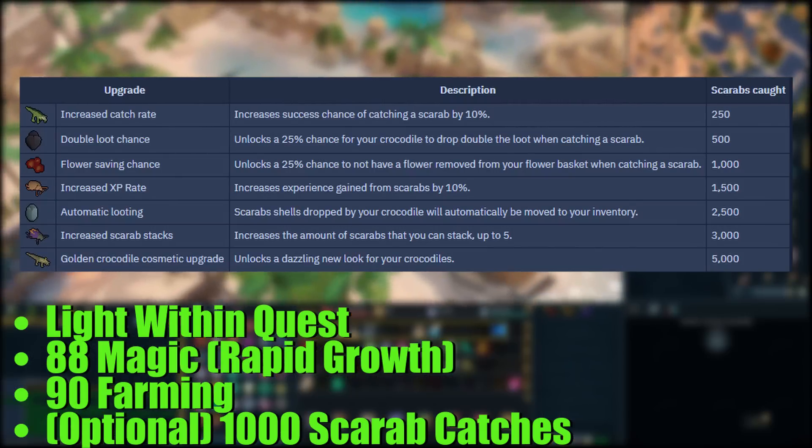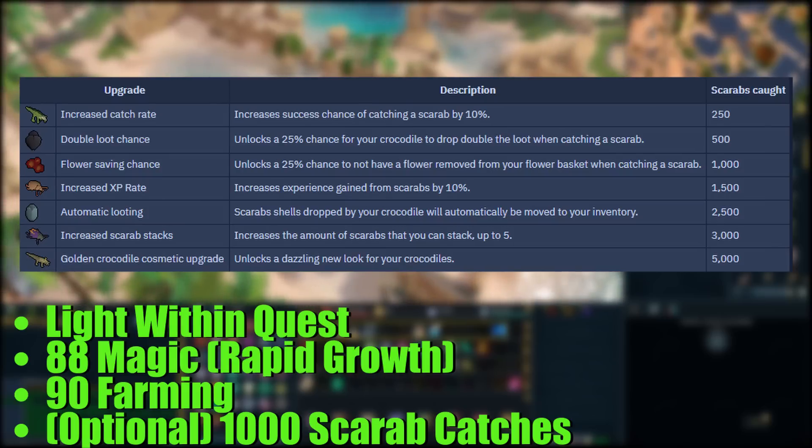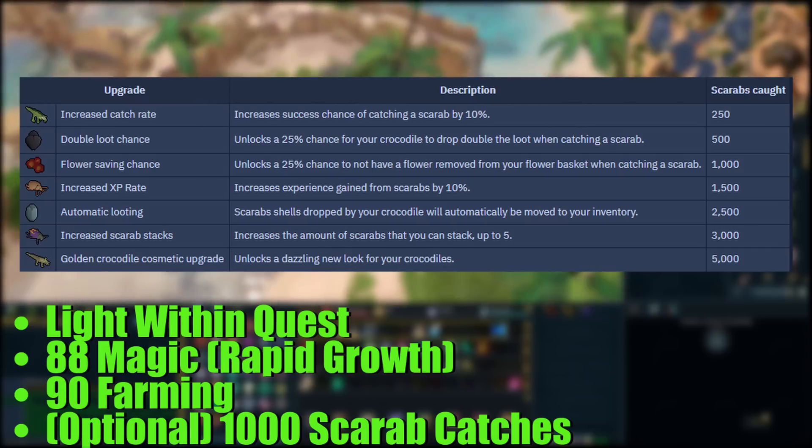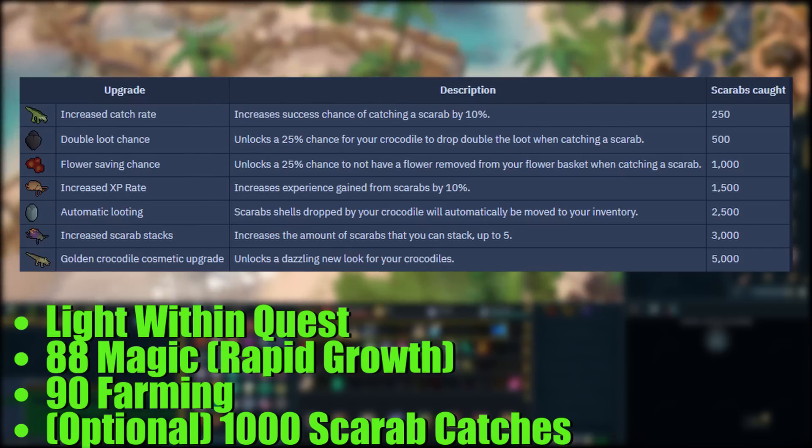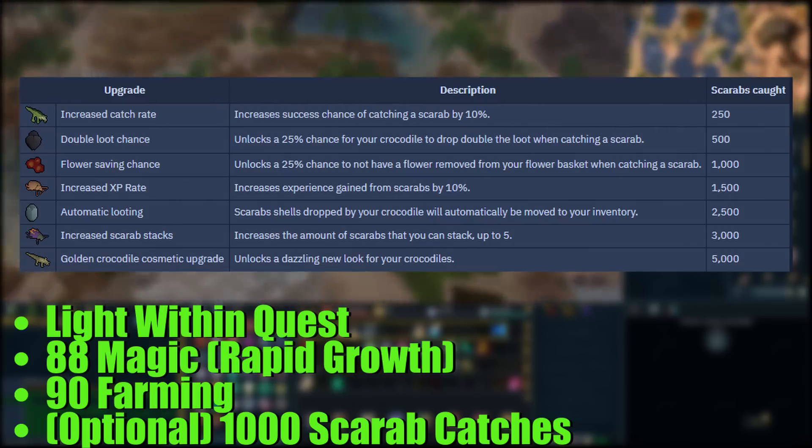Having the Master's Farmer outfit is nice too, and the Dundee Crocodile Shop for Hunter in Hetz Oasis has various different upgrades available after you catch a bunch of scarabs. If you want to do this method every day, it's recommended you have these unlocked — especially the Double Loot chance which unlocks at 500 catches, and the flower saving chance at 1000 catches. So make sure you go and do a little bit of Hunter to get those unlocked as well.